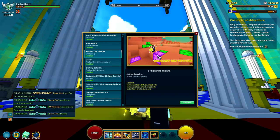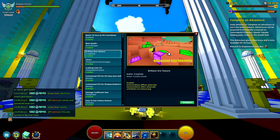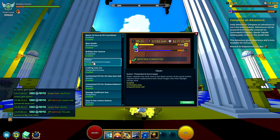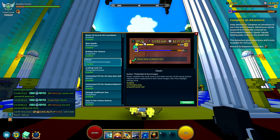Next thing is the Brilliant Ore Texture. It just makes the ores look a lot more defined with different colors. This also works for Geode Topside, so it's definitely a good mod to make things look a lot better. For example, Glacier Shards become yellow so they stand out a lot instead of being just white and blending into the environment.